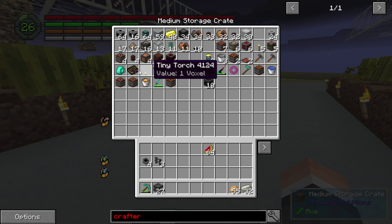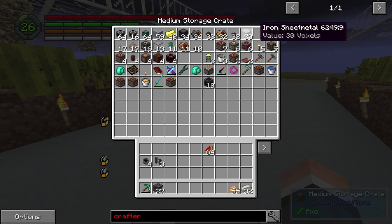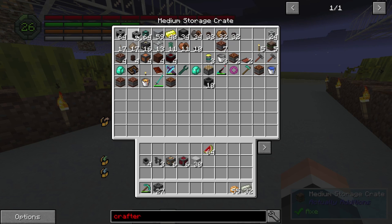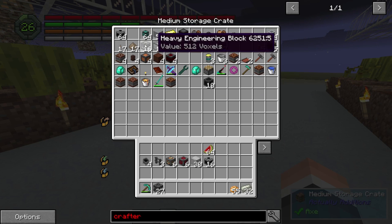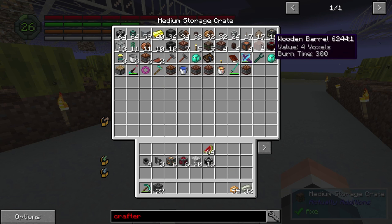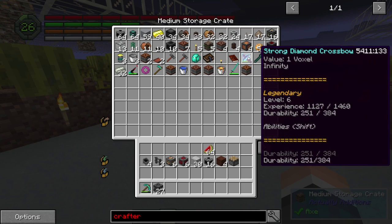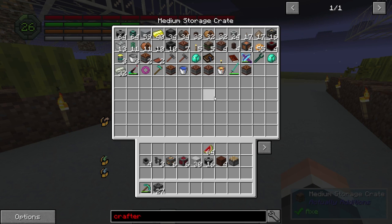We're gonna need this, we're gonna need that — grab everything for the squeezer and the fermenter first. So we're gonna need light engineering blocks, sheet metal, fluid pipe. I'm gonna need these wooden barrels, a piston. I think that's pretty much everything to build the machines. We'll need a bunch of scaffolds too — where are my scaffolds?